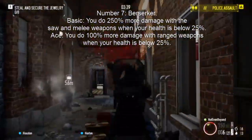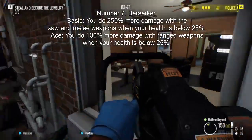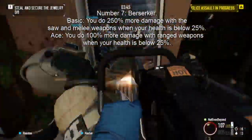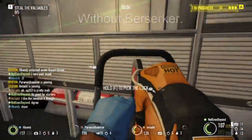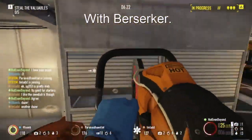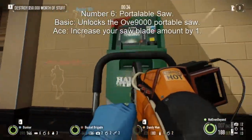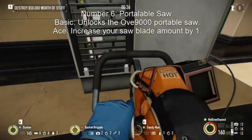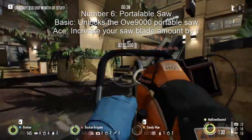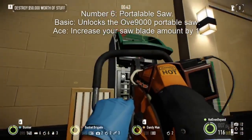Number 7: Berserker. When having Berserker as a skill, you can do 250% more damage with melee weapons and the saw when your health is below 25%. Ace it, and you can do 100% more damage with ranged weapons when your health is below 25%. There's also a trick with the saw when your health is low — the saw becomes stronger, meaning it's twice as efficient. Instead of sawing a deposit box twice, you can now saw it once to open it.